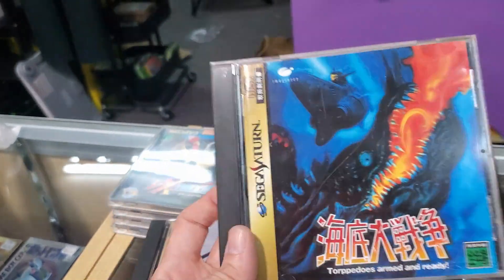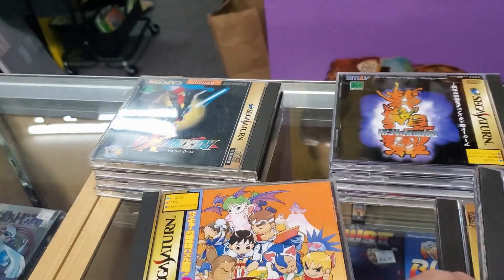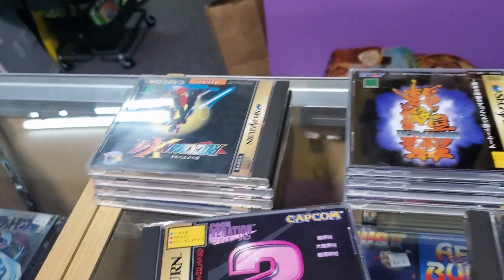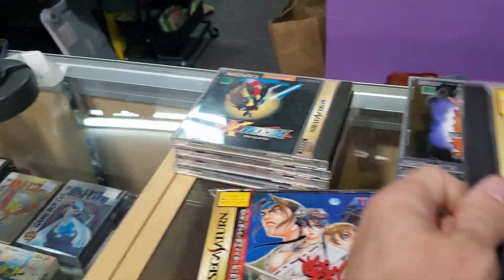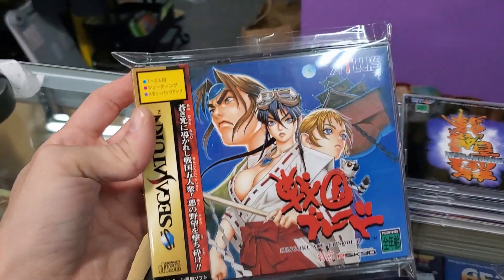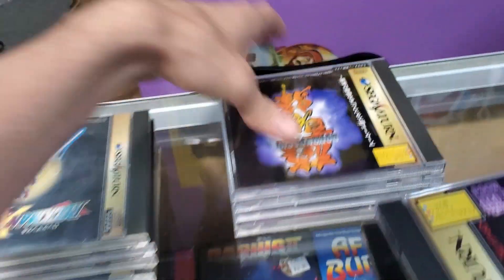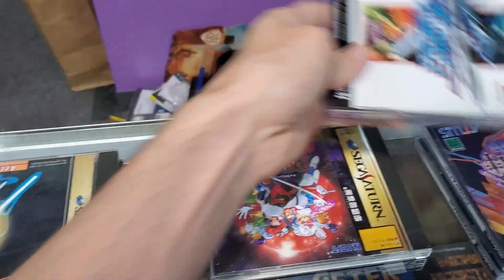Made by the same people who did Metal Slug, but it's a submarine shooter game. Got the Thunder Force Gold Pack 1, Puzzle Fighter 2, the Capcom Collections 2 — this is all the Ghosts 'n Goblins and Ghouls 'n Ghosts games, really cool. We got Sengoku Blade, Donpachi, Gradius.